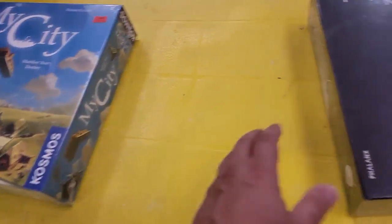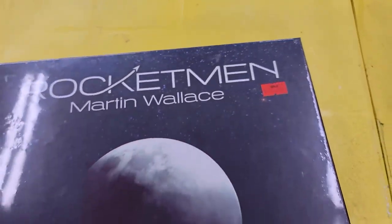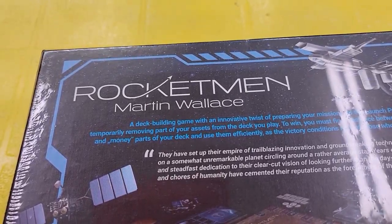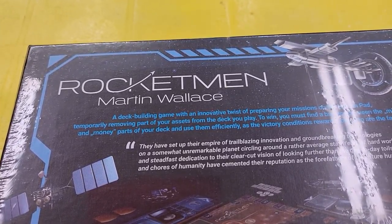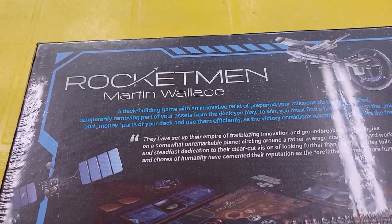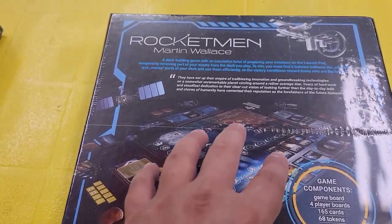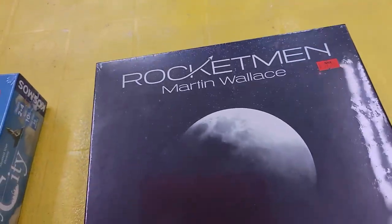New game that just came out: Rocketman by Martin Wallace. And Martin Wallace makes great games. When I saw a Martin Wallace game, it's $39.99 Canadian, which works out to about $25-$29 American. Here it is — Rocketman by Martin Wallace. A deck building game with innovative twists of preparing your missions to launch pad, temporarily removing part of your assets from the deck to play to win. You must find a balance between mission and money. So you basically start off with crummy cards and build a better deck, evolving through space and technology.